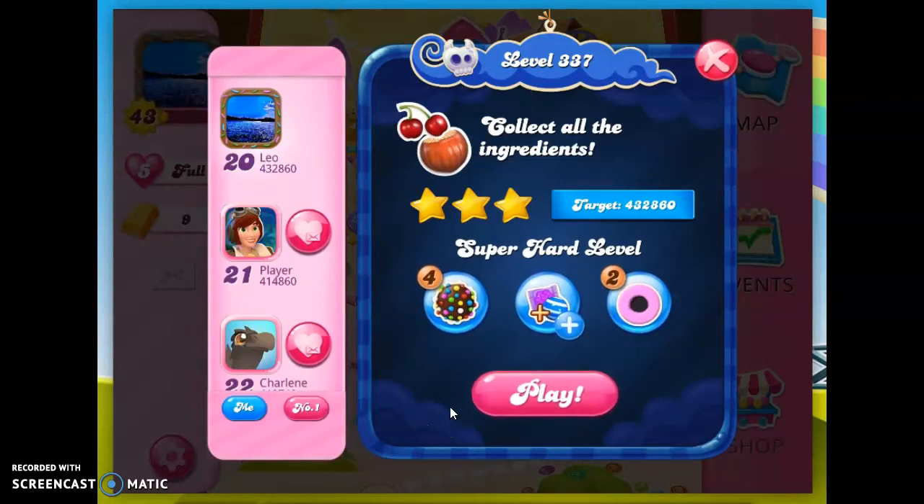Hi everyone, it's Leo421, your Candy Crush Helper, here to help you solve the puzzle of level 337 in Candy Crush Saga. We're going to need to collect all the ingredients in this level. I have already beaten this level. But the target score is really 60,000 points to get this level, or 1 star. So let's get started here.